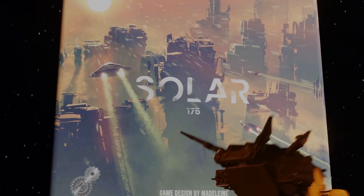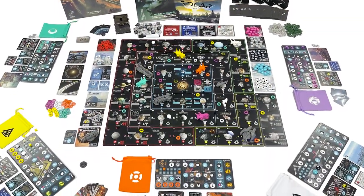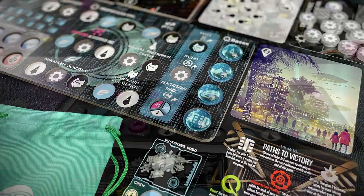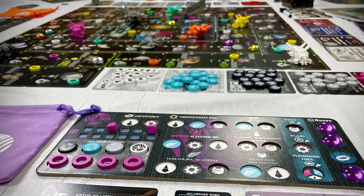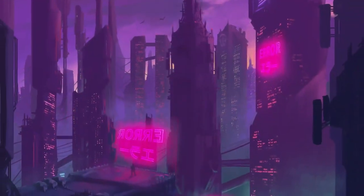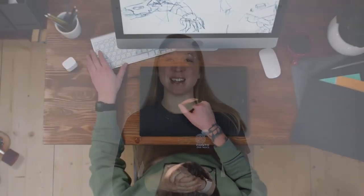Welcome to our fifth episode in this series. The game we are developing is a small card-based game designed to fit into the universe of our big box release, Solar 175, which is live on Kickstarter right now. Head to our Kickstarter page linked below to explore more and to help us make this project a reality. As for the small card-based game, it will be themed around the Gonza Index, the most valuable stock market in the Solar 175 universe. This episode will take you on our journey to find an artist for this particular game and the tips and tricks we learned along the way.